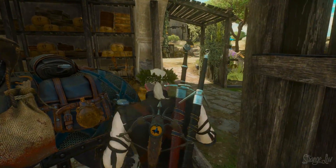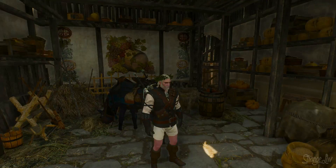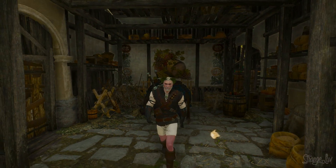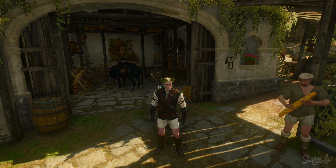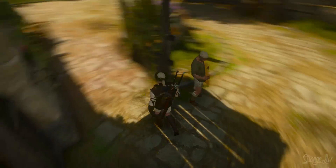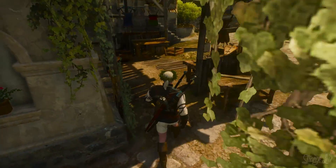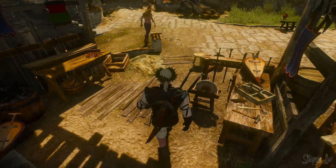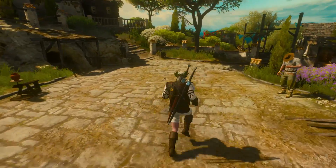Good to know Roach is as derpy as ever. This is of course the horse stable that you can upgrade for Roach, and doing so gives you a stamina buff that you can only get upon resting — I'll show you guys how to do that momentarily. Around the left corner is where you'll find your grindstone and armor table, which are the first outdoor upgrades that you can make to the vineyard.